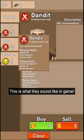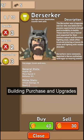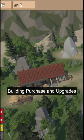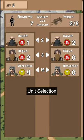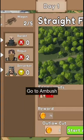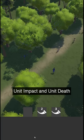This is what they sound like in-game: purchase and sell units, purchase and upgrade buildings, go to the overworld, unit selection, go to ambush, place units and start ambush, unit impact, unit death.